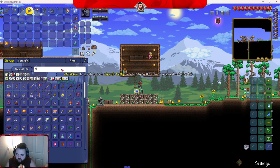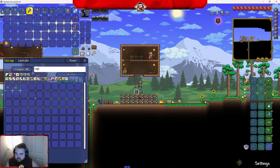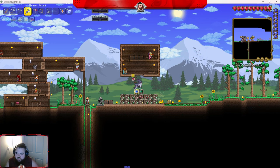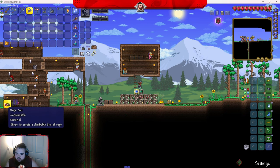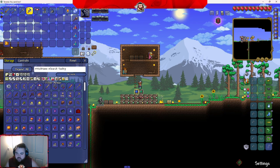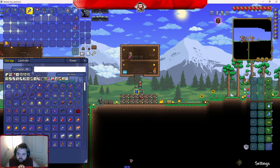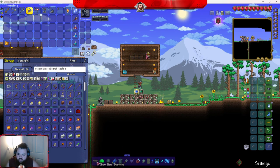So I just need to have rope in the system? Well you need to have it on your person — sorry, to craft it, yes. Do I just kill jungle monsters to get jungle spores? Spores are great underground.